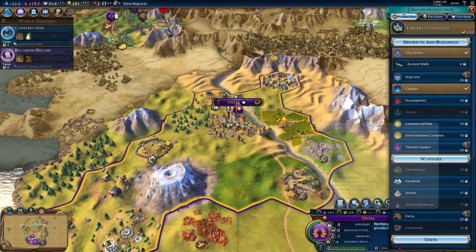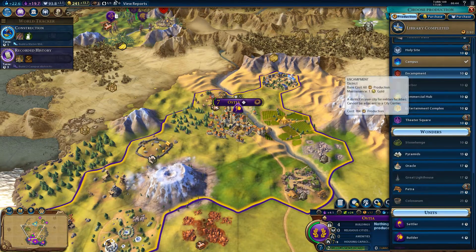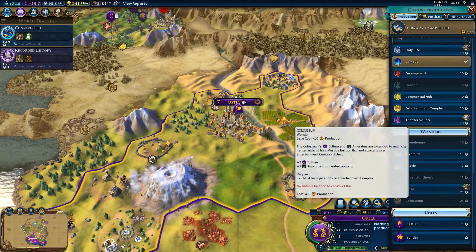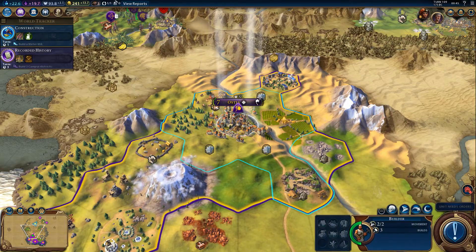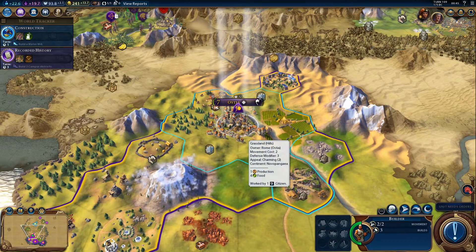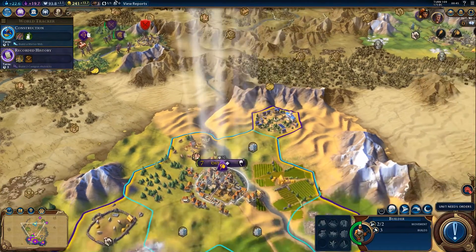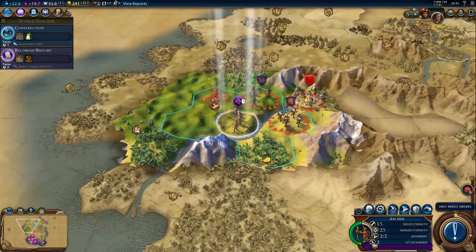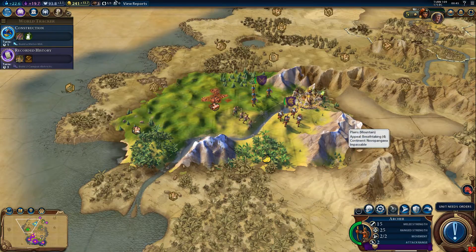We want to build something new. The question is, what do I want to build? Is it going to be maybe an entertainment complex or a theatre square? Probably not — I'd probably want to build a settler. These are hills; that's a recommended improvement, though it's not the actual improvement you have to put there.